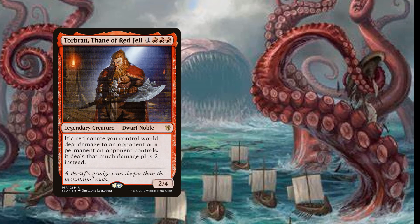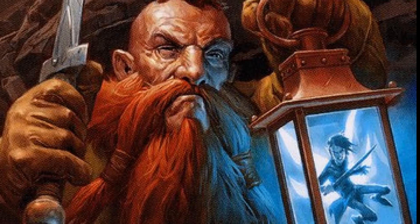So if we are playing an instant, have a Horsefish out, and draw two cards, Irencrag Pyromancer deals three damage - possibly destroying one of their creatures or going directly to the face. Our final creature: two copies of Torbran, Thane of Red Fell. For four mana, one red red red, we have a two-four Dwarf Noble. If a red source you control would deal damage to an opponent or a permanent an opponent controls, it deals that much damage plus two instead. Alongside our Pyromancer, drawing two cards on anyone's turn deals five damage - and Pyromancer is not legendary, so with multiple out it is ridiculous.